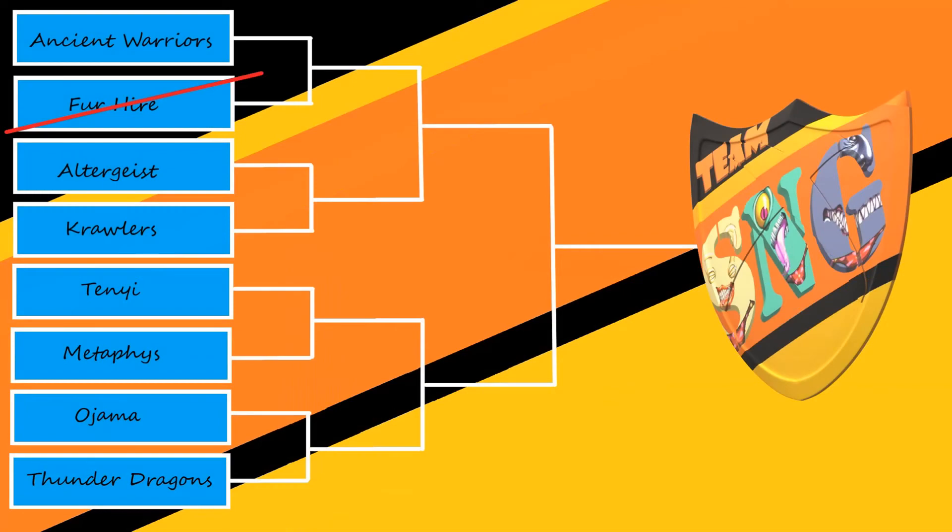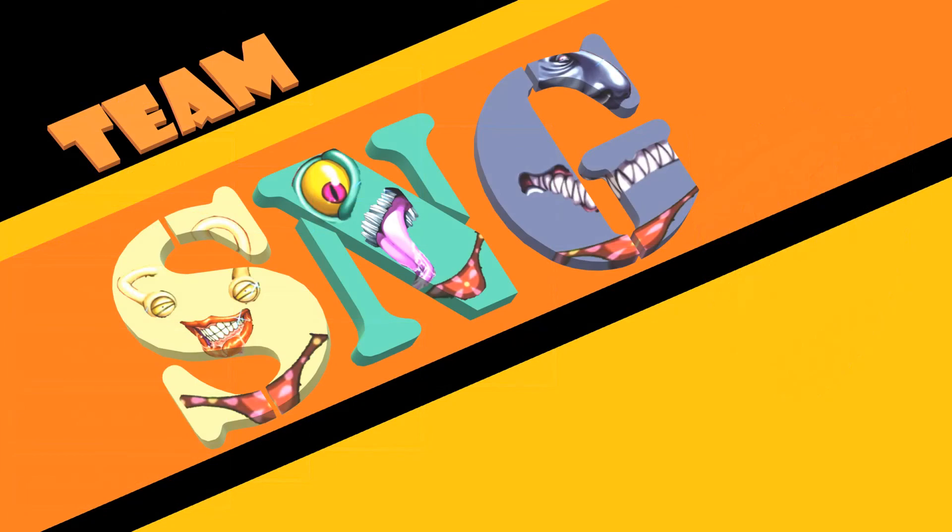Here is the current tournament table. Furhire got knocked out in game one, and unfortunately Crawler has been knocked out in game two. Next matchup coming up next week will be Tenyi versus Metaphis — this will be a bit of a short matchup due to some filming errors, so I apologize for that. That being said, I'd like to thank you guys for watching. Do leave us a like, comment, and subscribe down below, and I will catch you guys at the next game.